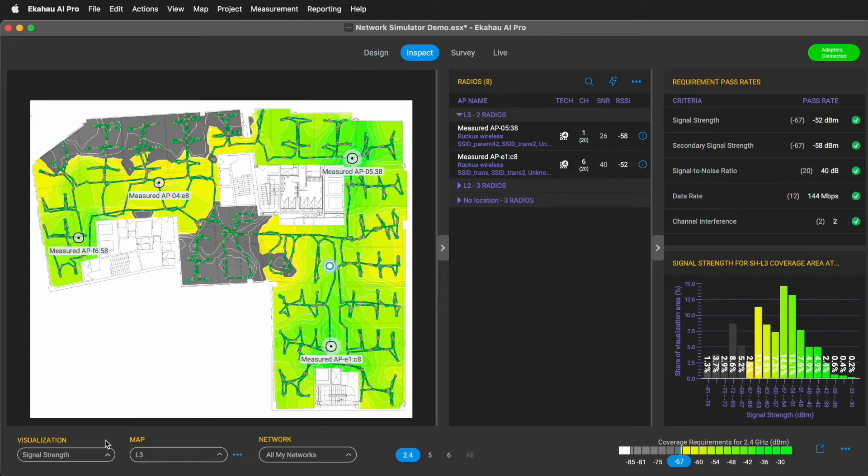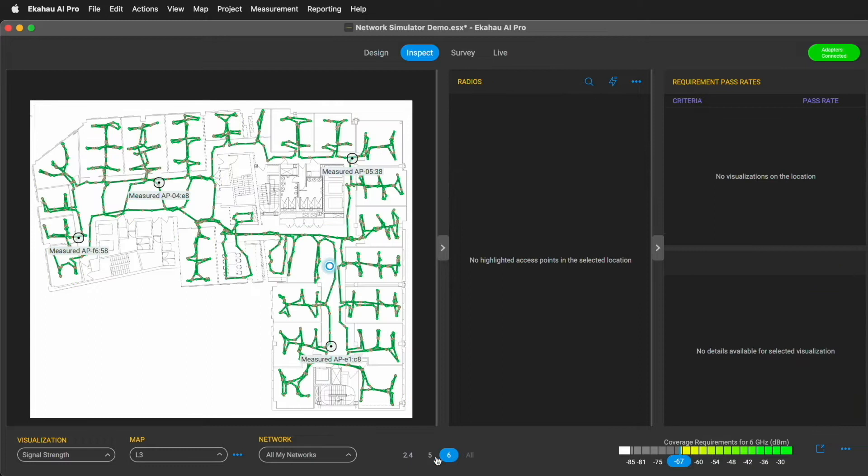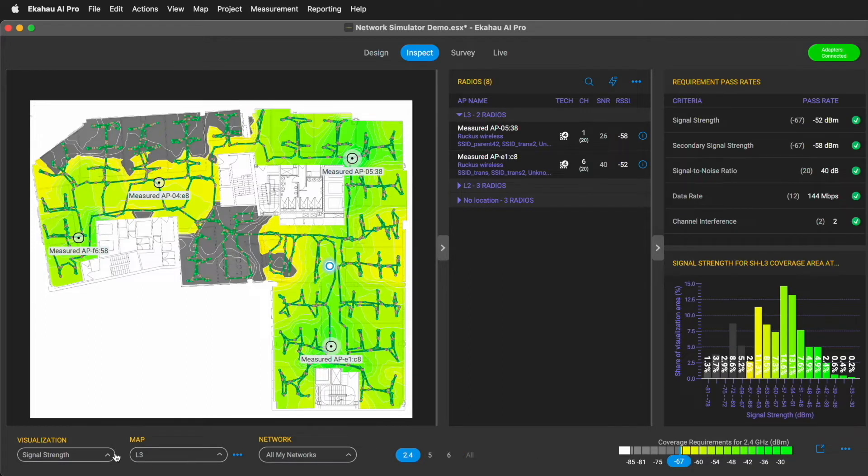Network Simulator allows you to use validation survey data from current APs to simulate how an upgrade to new, shiny access points would look like, without having to actually do that upgrade physically. Currently, signal strength is not the greatest in the world on both 2.4 and 5GHz bands, and there is no 6GHz at all.